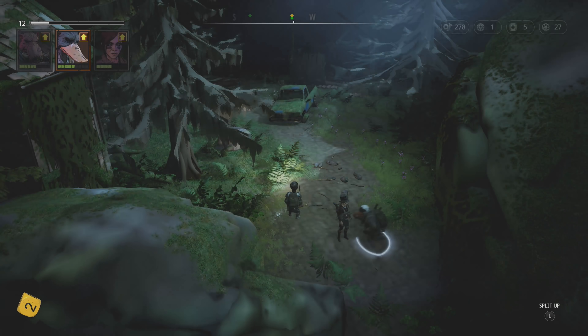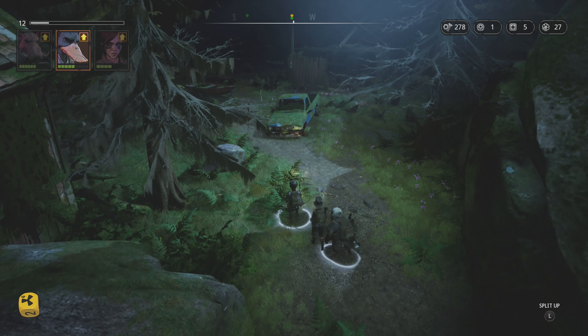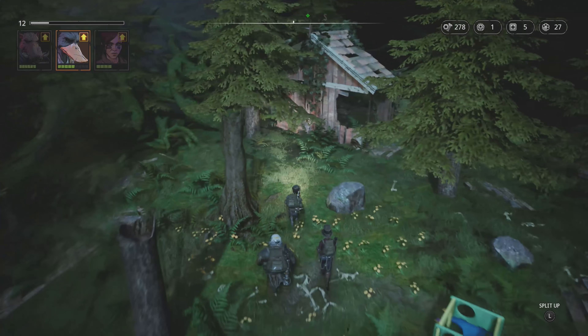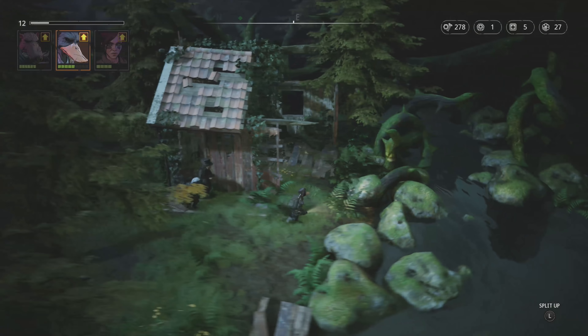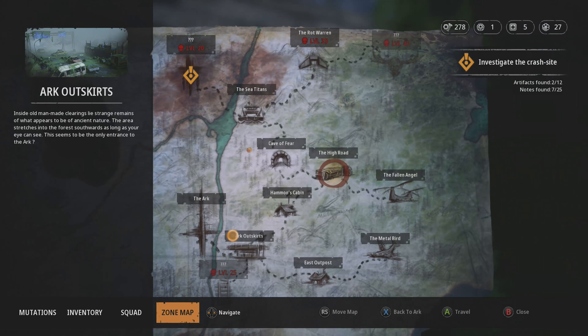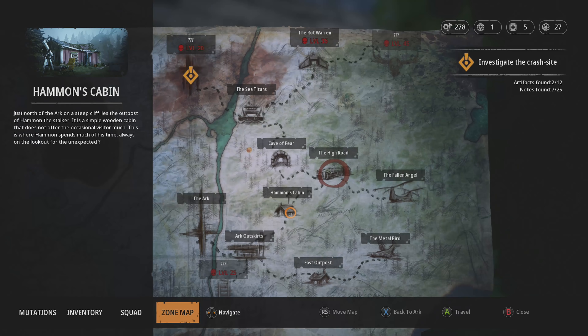Mutant Year Zero is — well, let's just start with the XCOM comparison: in a lot of ways it's very similar to XCOM. It is based on a board game, and it does a decent amount of stuff differently than XCOM. The big focus of Mutant Year Zero is stealth rather than huge battles. You can carefully pick off enemies and use your abilities to slowly pick them off without anyone knowing. It's a good idea and it's actually well executed. If you're a fan of XCOM and you want something a little bit different, this is a good game to take a look at. The stealth is well designed, and while I have some issues with it, it's a good take on the genre.